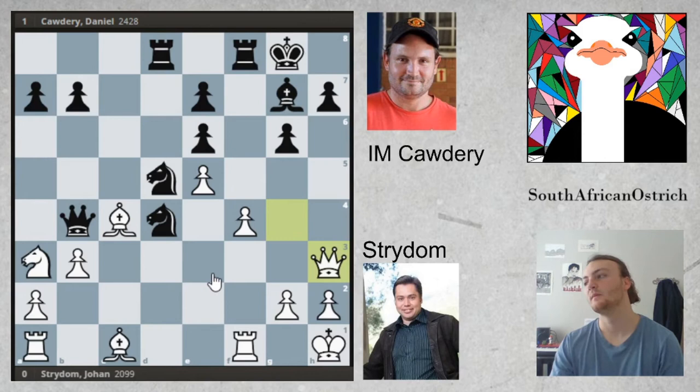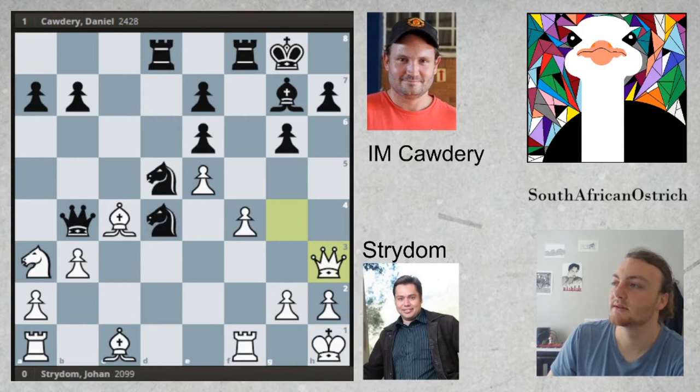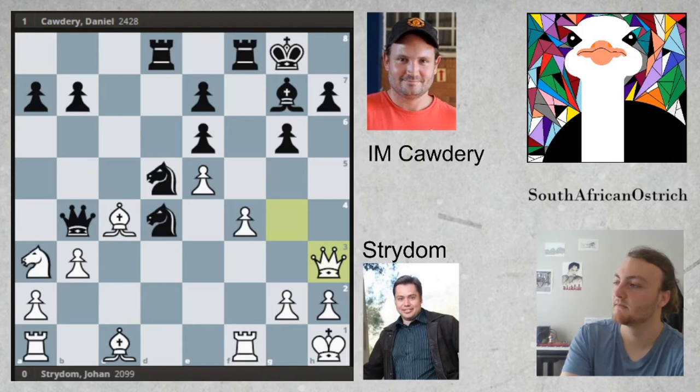Tactically, things seem to work out when the queen remains on this diagonal. Cordray makes a very interesting move — it's not really a computer recommendation, it's a bit of an inaccuracy, but for over-the-board play it makes a lot of sense. It provoked his opponent into making a mistake, and that is sometimes what you need to do in over-the-board chess — do something a bit devious. See if you can find the move — it's a pretty deep idea, so you can pause for a second.